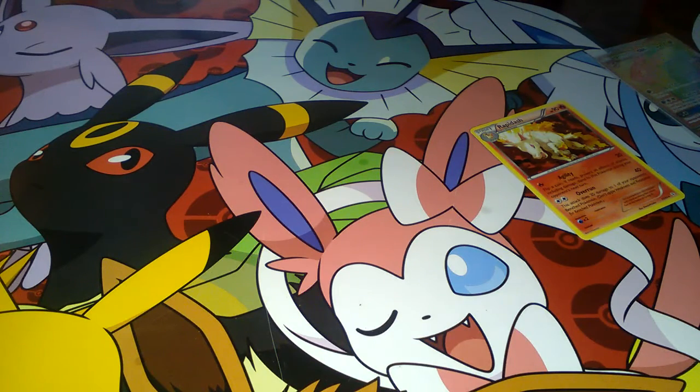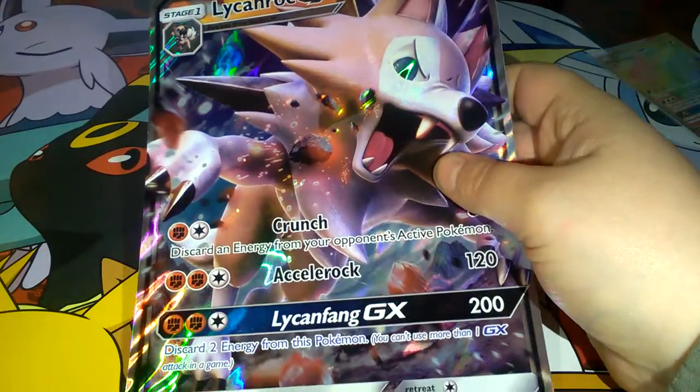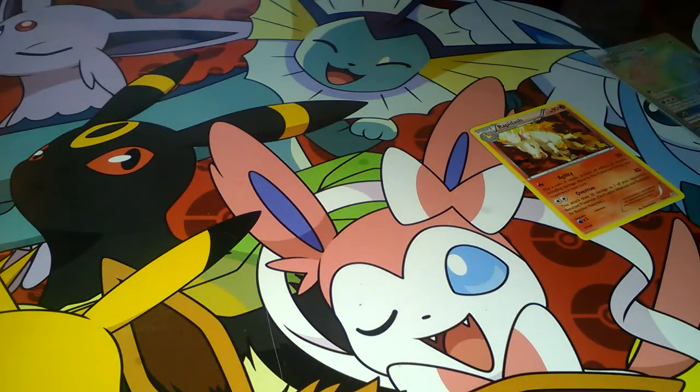So those are the highlights, guys. As always, we have the 300 subscriber giveaway — almost there, guys — which is this huge Lycanroc GX. Hit that subscribe button if you want to be entered in the code card drawing. You have to subscribe for both. This card's got me all messed up.